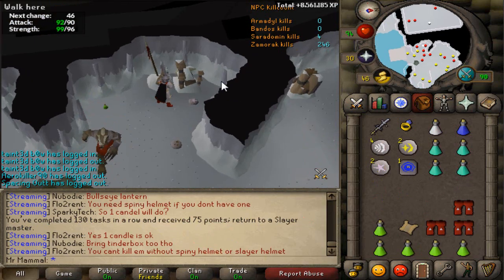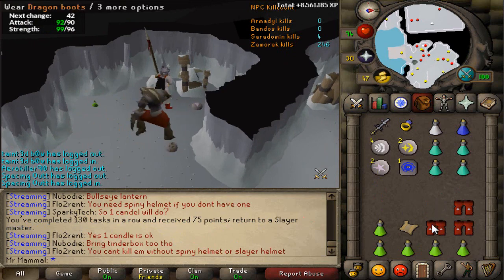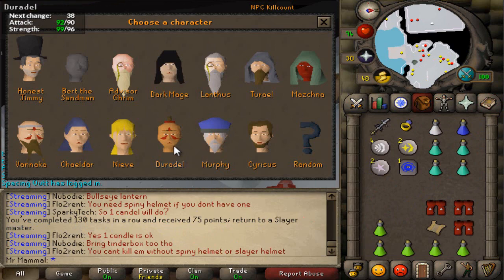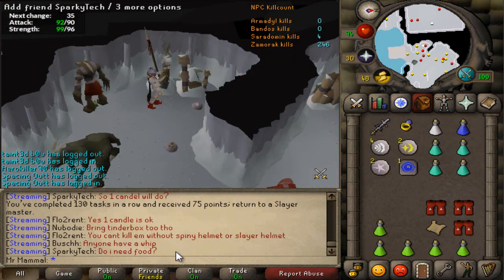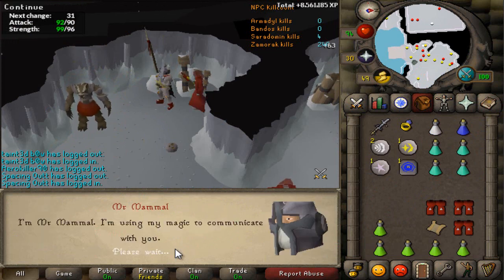Alrighty guys, we're done with our task of spiritual mages. That is our 130th task in a row. We got three pairs of D-boots and an eccluscroll, so pretty good loot overall. And let's get a new task right away. Hopefully we can get some Abyssal Demons. Abyssal Demons take forever, but they're really good XP and good money.